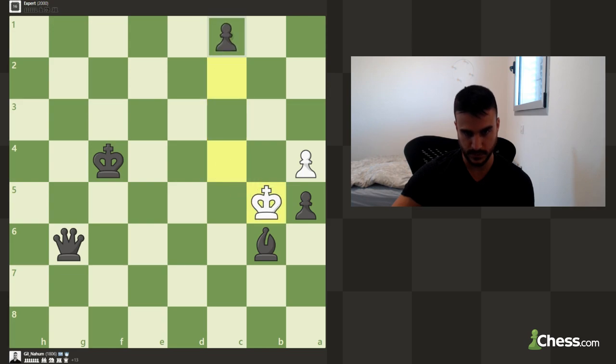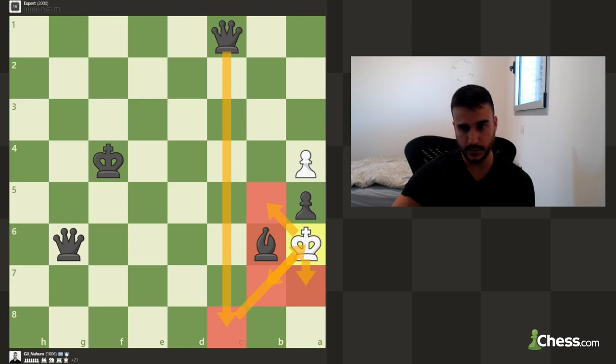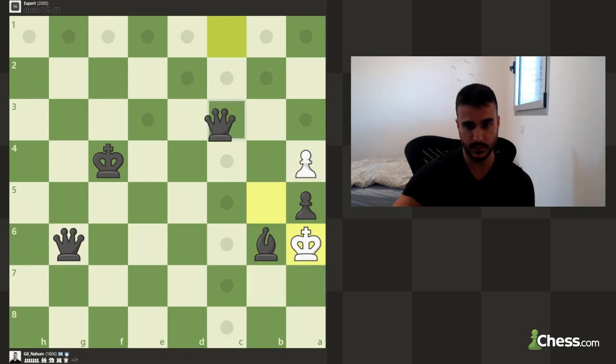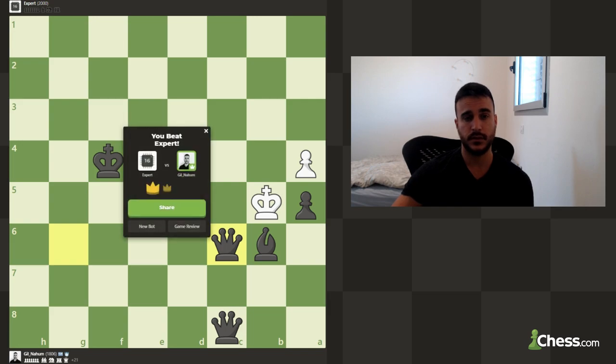We can make a new queen. Now we can play queen c8 to pressure the king — it doesn't have any legal moves due to this bishop and the queen. The only legal move is king b5. Now we give the second queen a check supported by this queen, and as you see everything is completely covered. This pawn covers any exit point, so we can just pre-move everything — and this is just checkmate! It was fun, hope you enjoyed. See you in the next video, thank you for watching.